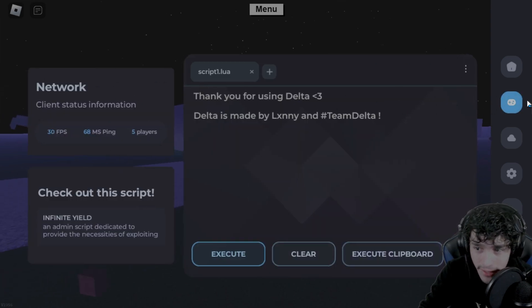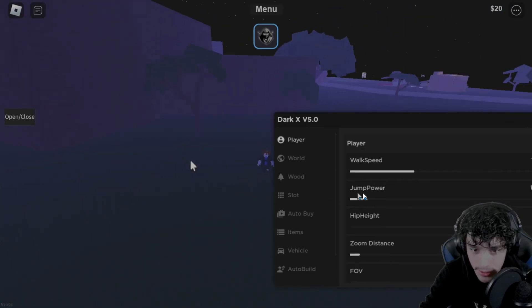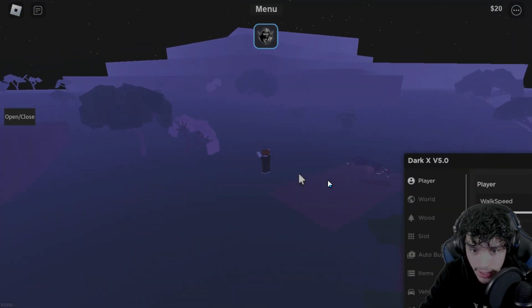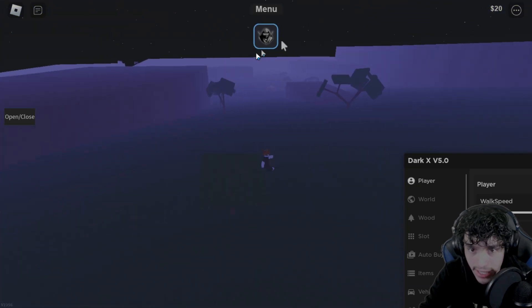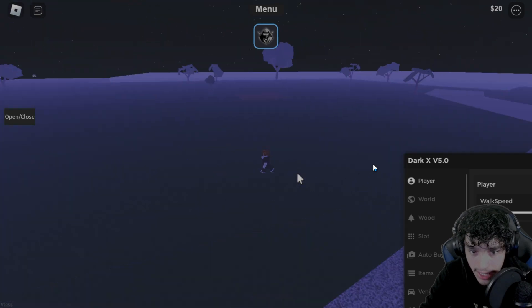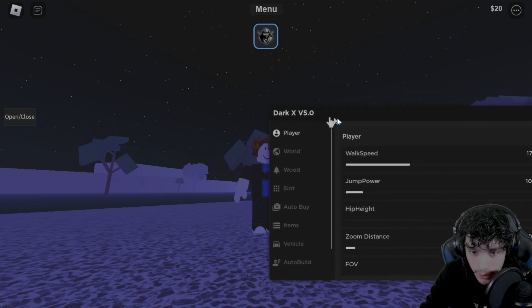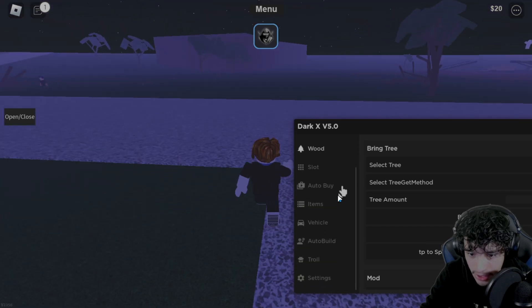As you guys can see, I already have an executor running on my Roblox. This is actually the Delta executor, which is what I'm going to be using for this tutorial. If I execute a script here I can show you guys that these scripts are working as of right now in 2024 Lumber Tycoon 2. The game is actually running decently smooth — I found a brand new emulator for you guys specifically for Roblox that will be smoother and allow for higher graphics while exploiting.